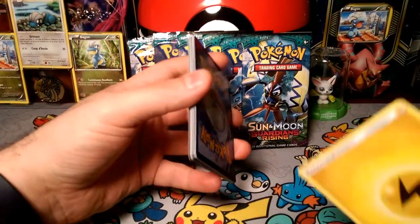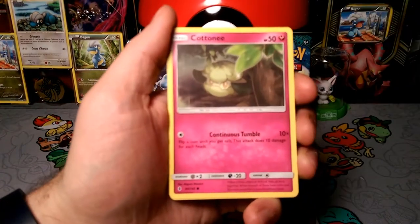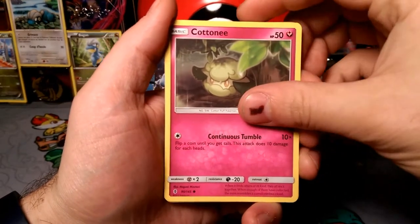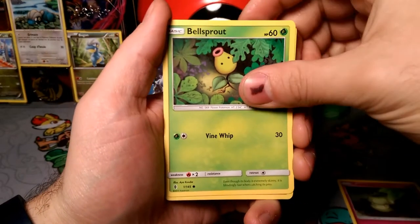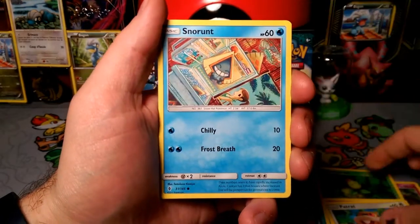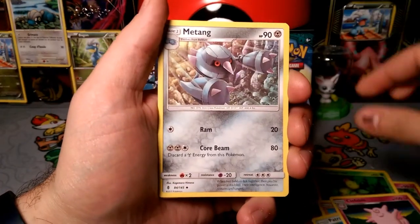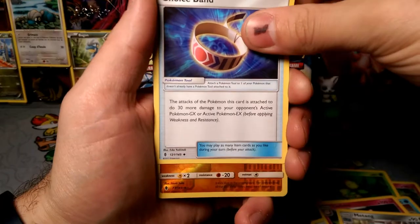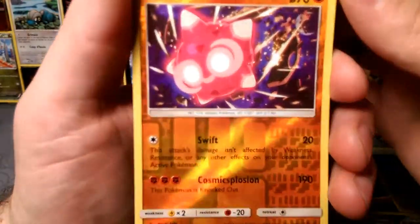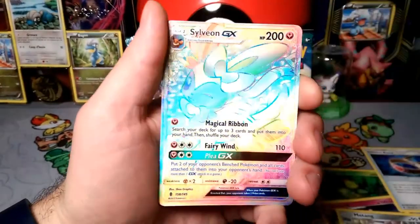Ooh, I wonder what it is. We got an Electric Energy. So, what did Kommo-O bring us? We got a Kani, finally — now we can evolve into the Weavile. We got Bellsprout, Gligar, Patchrat, Snorunt, Clefable, Metang. We got a Choice Band — very, very nice. And Minior!